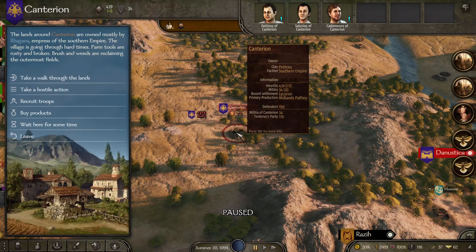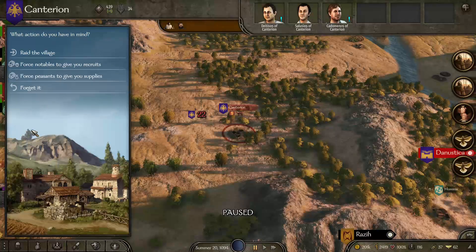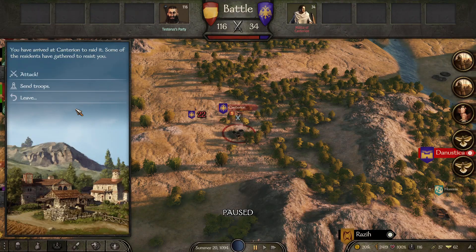Just in case a massive army pulls up on your raiding of the poor little horse village. You're going to want to raid the village, and most likely the poor militia will challenge you to a fight and you will slaughter them no problem. Take a hostile action and raid the village. You have arrived at Canterion, or whatever village, to raid it. Some of the residents have gathered to resist you, so brutally put down the militia.